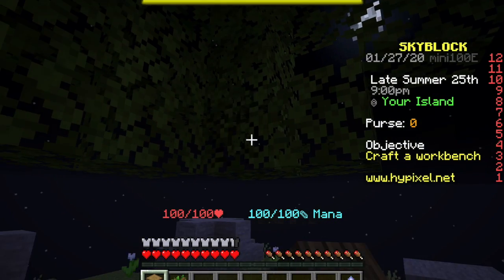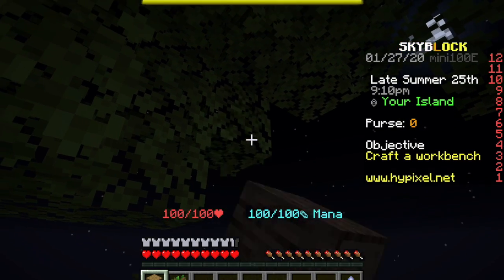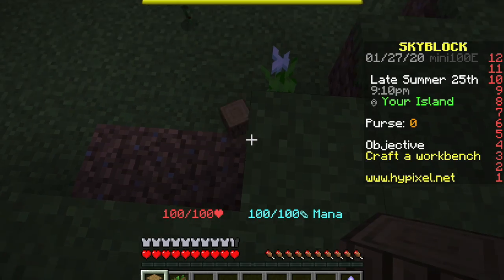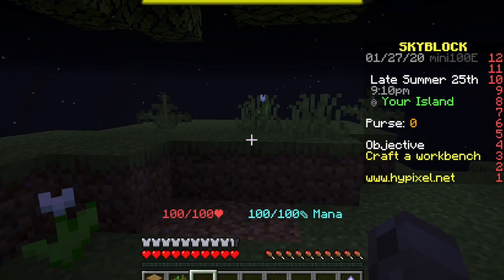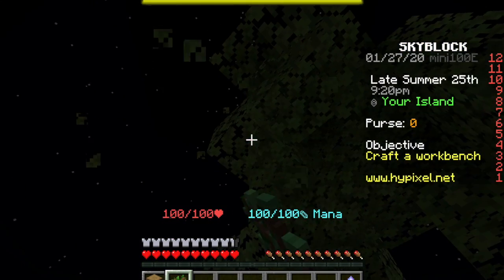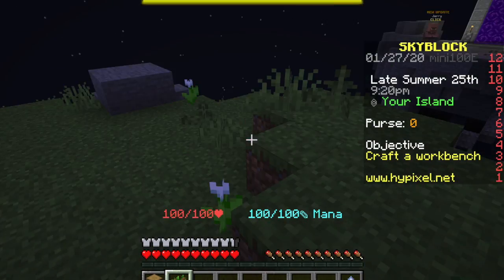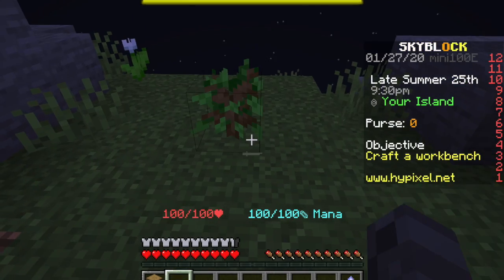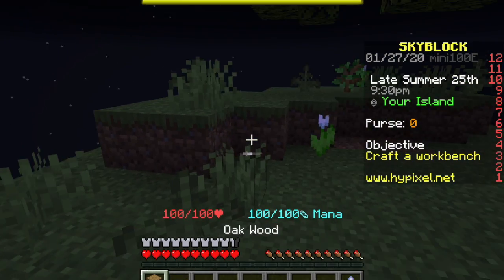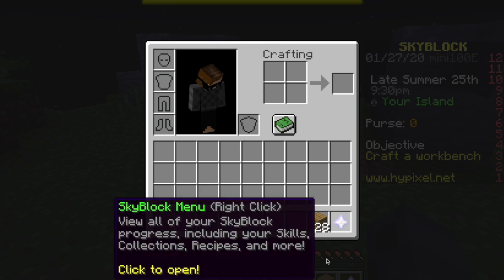So first we have to start out with the tree. Now that we got the logs, it says craft a pickaxe, but I'm gonna build first. I just want saplings. Now I'm planting the saplings so we can get some more wood.